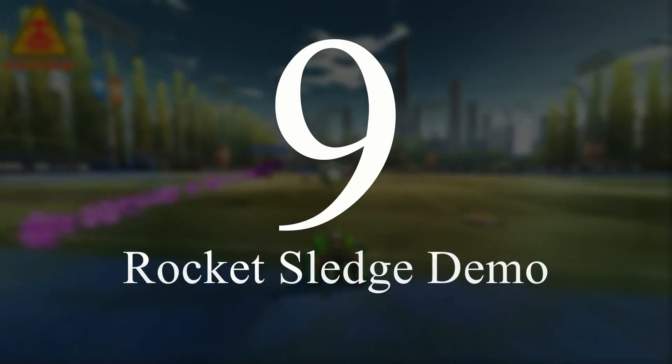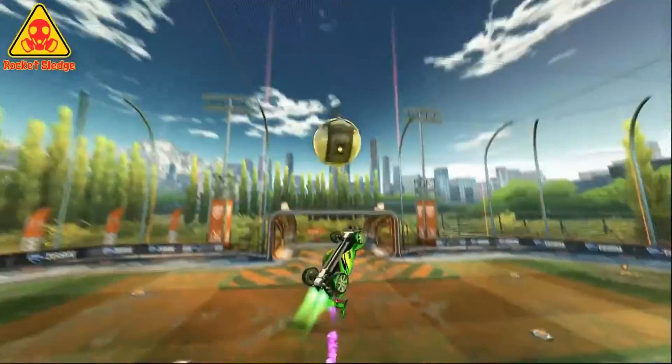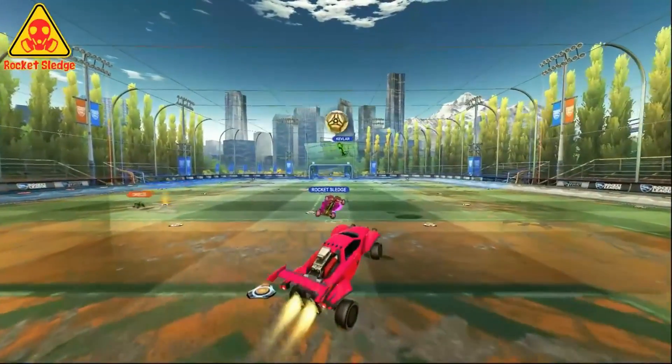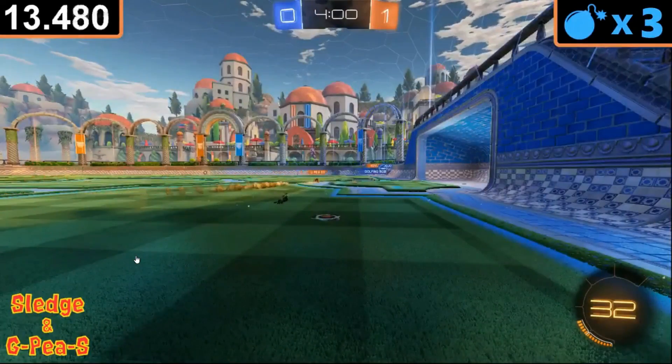Number 9: Rocket Sledge's demo number 18,269. I've put a link in the description to Rocket Sledge's GIF cat — all of his GIFs are super well made. I asked him to send me one of his favorite demos and decided it belonged on the list because it was insane. For me it was either this one or the time he got six demos in one minute.